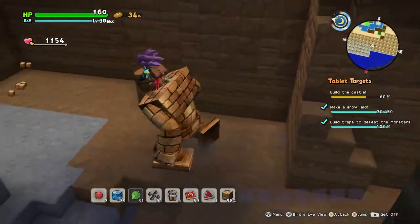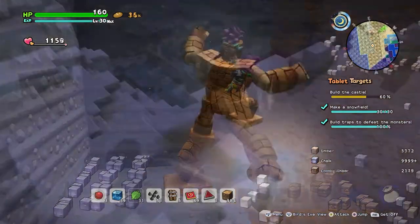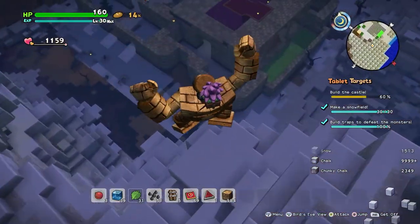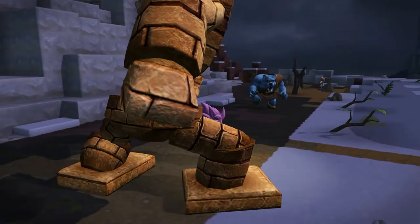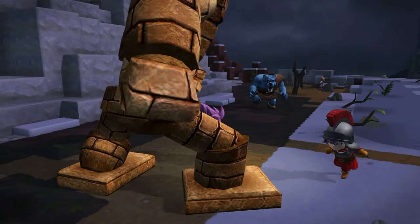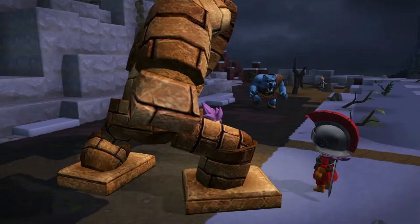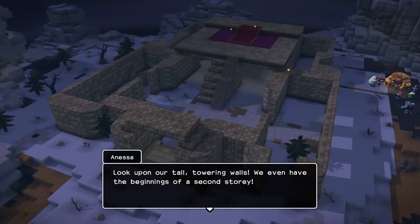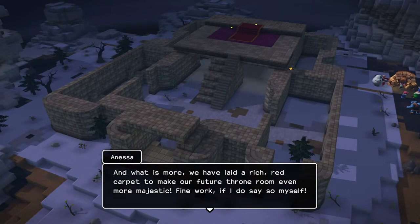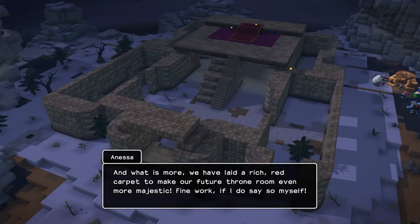Hey Goldie — let's go do some hulking over here. What was Goldie doing? By jove, we've done it — oh, perfect timing! 'This then Hodge — we've built an entire castle for you, and we've done it by ourselves. Fantastic! Look upon our tall towering walls — we even have the beginnings of a second story. And what is more, we have laid rich red carpet to mark our future throne room, even more majestic.' Fine work if I do say so myself.